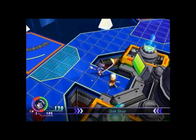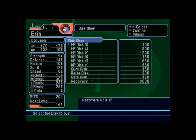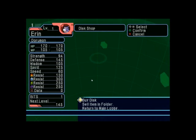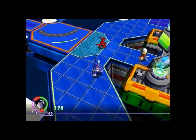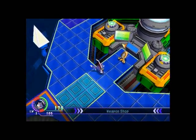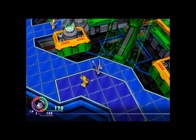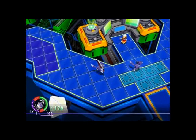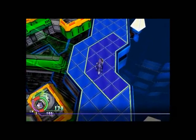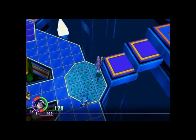Down here we have the shop area — this is where everything is to buy, which is usually where you want to be. If you have money and don't have any healing items, this is where you go. You can also buy weapons, armors, and stuff like that. There's a unit shop up here which has battle chips and stuff used for mods — I'm not going to do that right now, it's pointless.